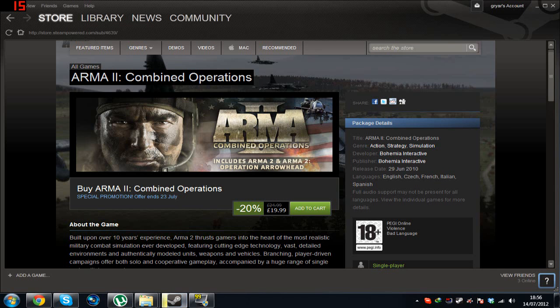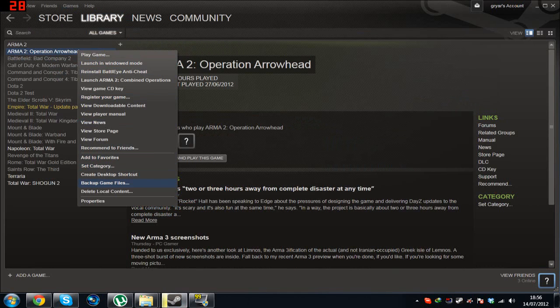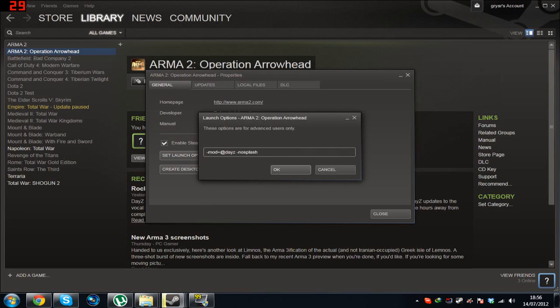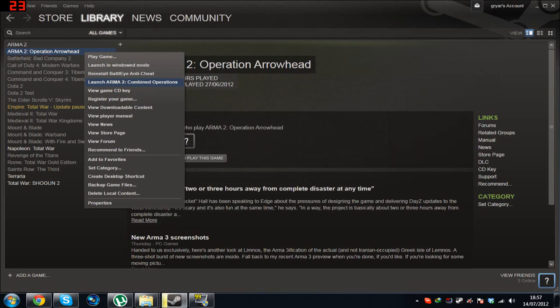When you're done and you've got everything ready, all you need to do is go to your games library, click on Operation Arrowhead properties, and then enter this in Set Launch Options — I will put that in the description so you can copy it over. Once you've done that, right-click and you have to launch Combined Operations instead of just clicking Play Game. Bear in mind that Combined Operations is technically separate from Operation Arrowhead, so make sure you do that.